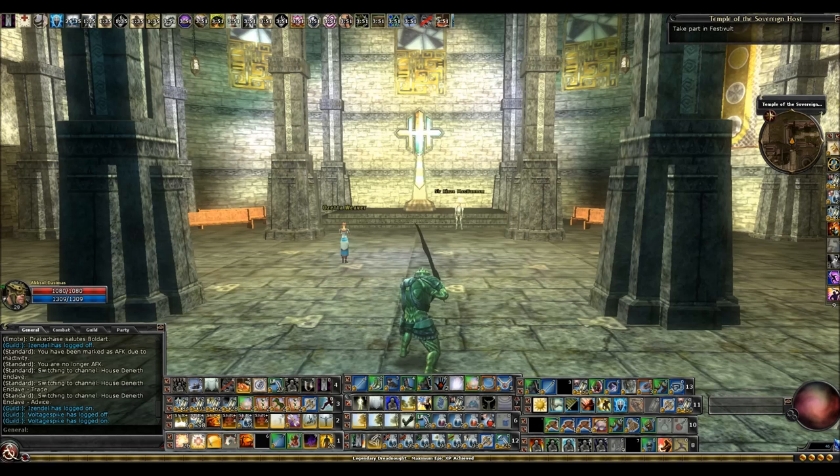Let's talk about the split. The split of this build is 15 cleric, 4 paladin, 1 fighter. Your alignment is going to be lawful good because you're taking paladin levels. Why 15 cleric? You could go lower and still be a healer, but 15 cleric is the right mark. Lower than 15 cleric would lose key level 8 spells like Mass Death Ward, Symbol of Death, and Cure Critical Mass. It doesn't make sense to take more than 15 cleric because you'd be giving up so much from splashes.